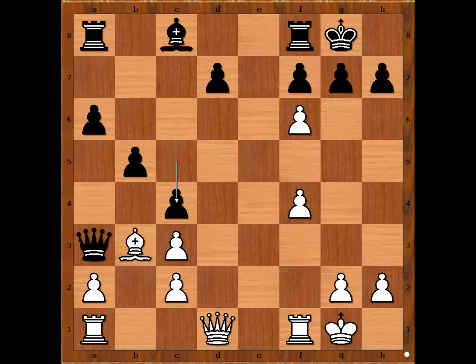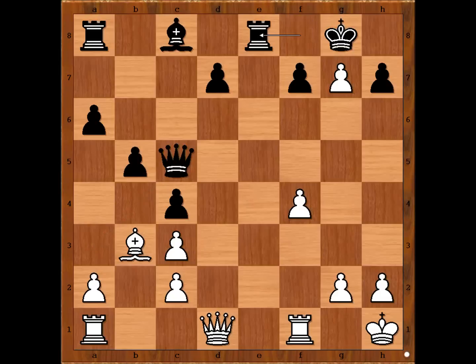White to move. What would you do? Please pause the video and find the best move for white. If pawn takes pawn on g7, then queen to c5 check, king to h1, rook to e8, f5, c5 takes on b3. And black is much better.